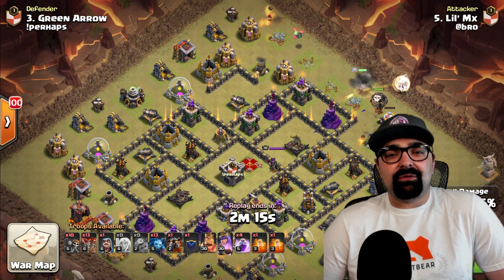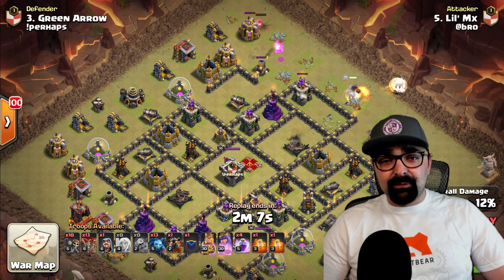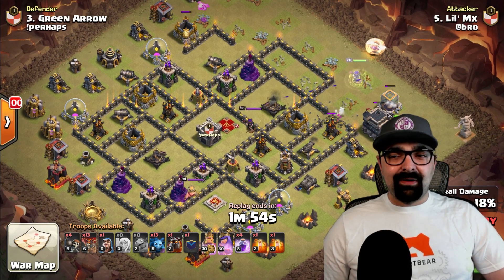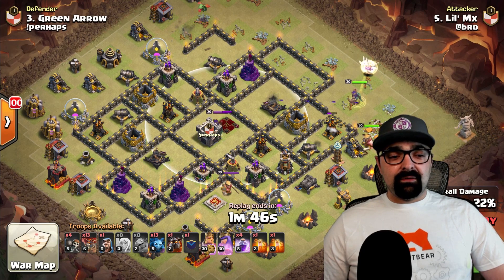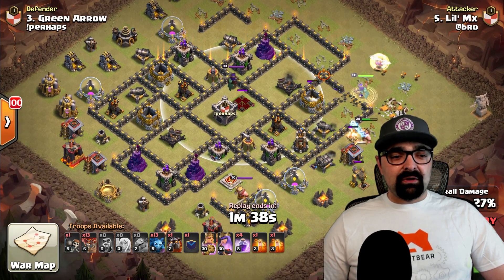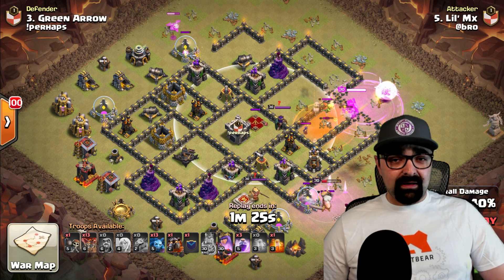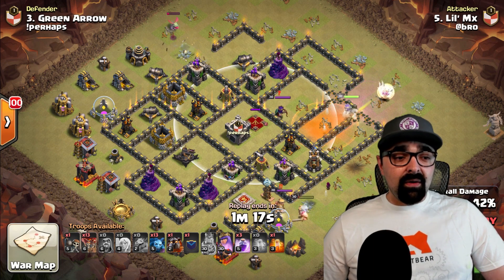Whatever else you can get — a wizard tower, an extra archer tower, an expo — that's extra icing on the cake and it's going to help your loons on the back end. He rages the queen and uses wall breakers to get her in to take out the air defense, the expo, and the enemy queen. He also funnels the king on this side while wall breakers and the rage work together to give access inside. He gets the queen, the clan castle, drops a poison to slow everything down — really nicely done.